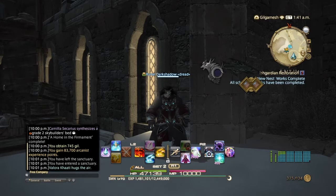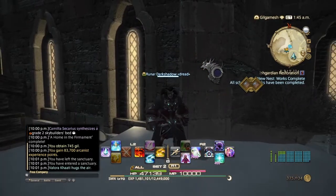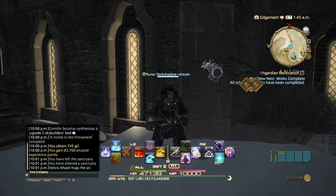After that, finish the main story quest, Litany for Peace. Then a flyer will appear on this wall right next to me. It's going to be across from the main aetherite.